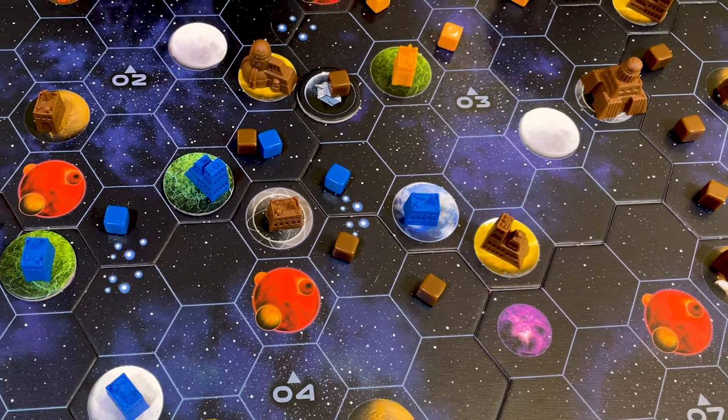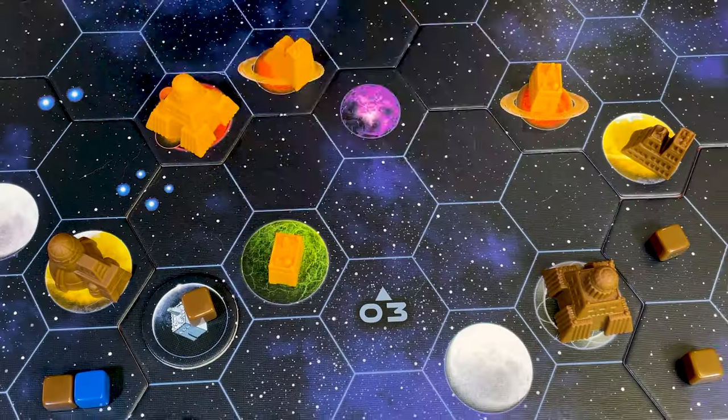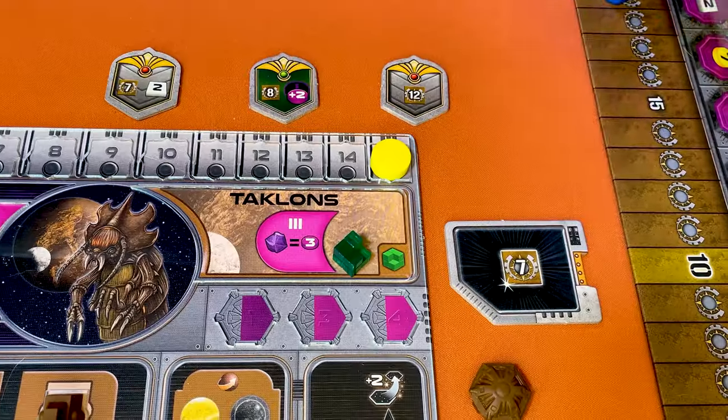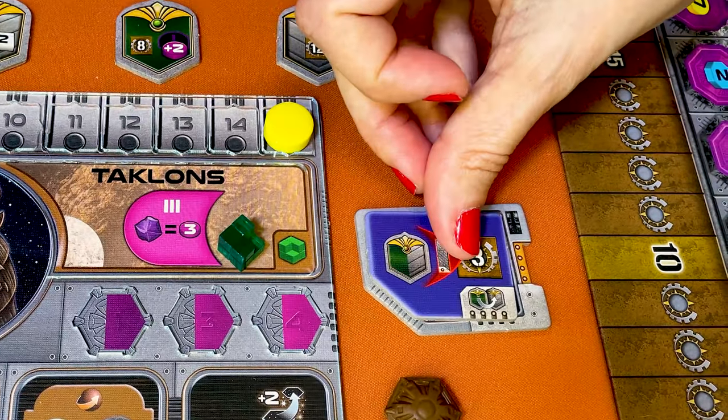In Gaia Project, you play a faction striving to peacefully settle in the Terra Mystica Galaxy by making planets around you habitable. To do that, you need to build mines and upgrade them into better structures. At the same time, you will also form federations and discover new technologies to improve your skills and gain more rewards. After six rounds, you add the points you've gained throughout the game with the end-of-game rewards. The player with the most points wins the game.